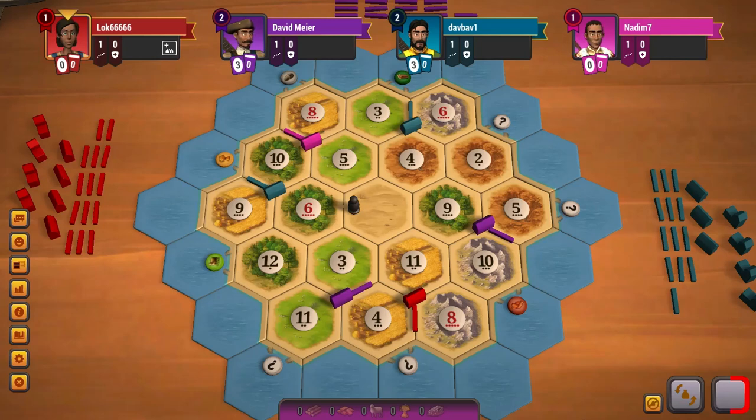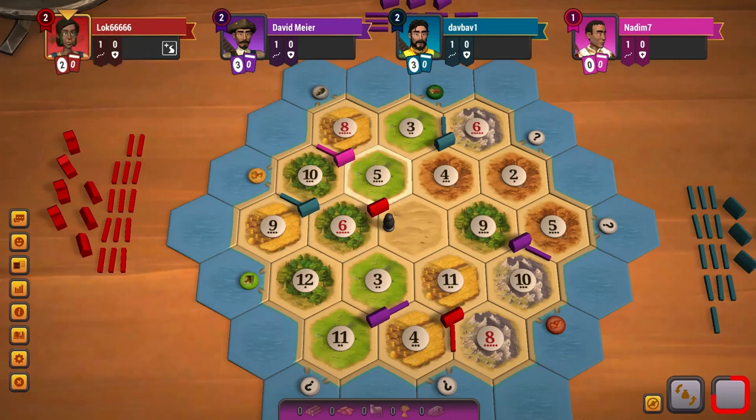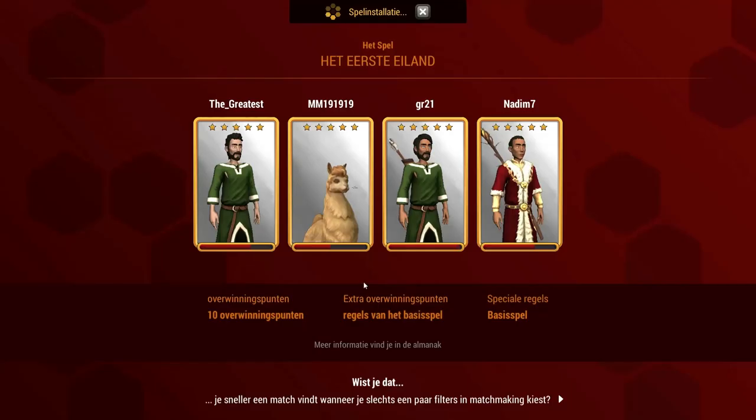But if the 6, 2 will not be taken — Ezra could also place it on the 4, 9 and build to the 6, 5. That would be a great spot. You value the sheep, but I don't know what you are trying to do there. Okay, let's play some Catan.